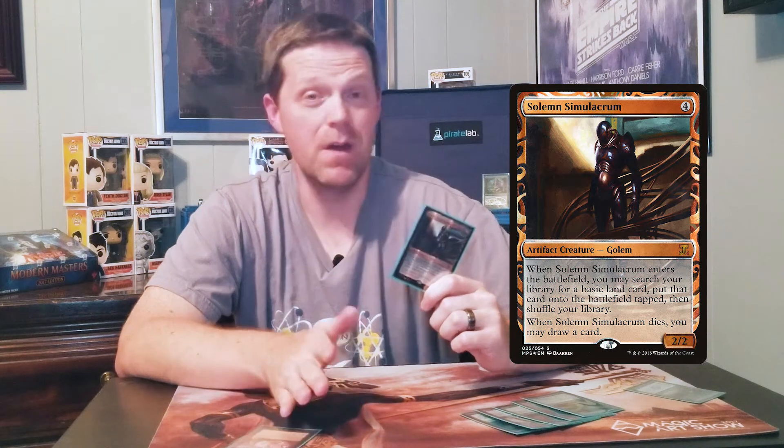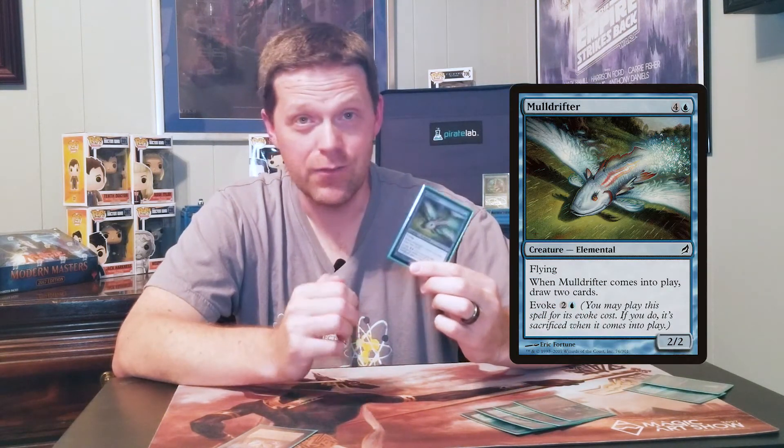Next is Solemn Simulacrum, and it's just value. Value with Recurring Nightmare is just better value. Not only do you get the enter-the-battlefield trigger to get a land into play, but then you can sacrifice Solemn, get the card draw trigger, and still bring back your best creature out of the yard. Solemn, value. Mulldrifter, hello. Draw two cards, evoke it, it goes back to the graveyard, sack any creature in play, bring it back, draw two more cards, and then keep your 2-2 flyer. Sign me up for that.